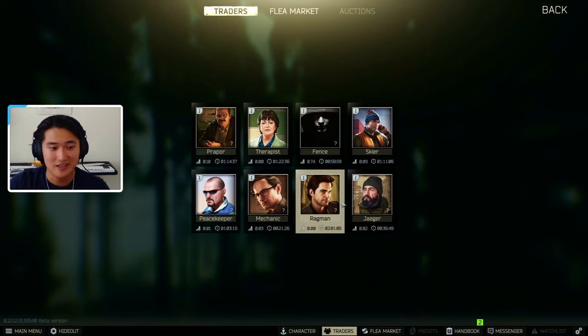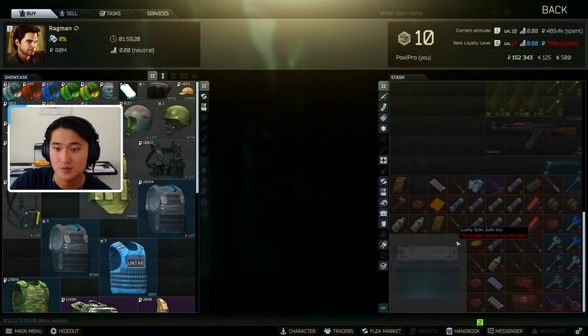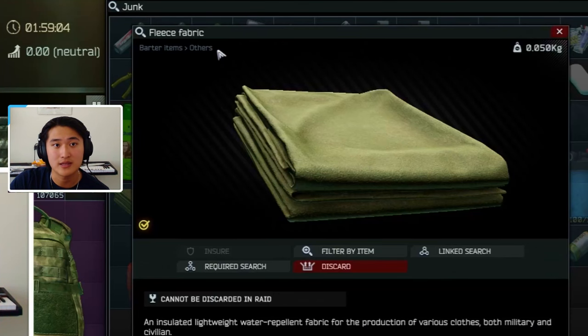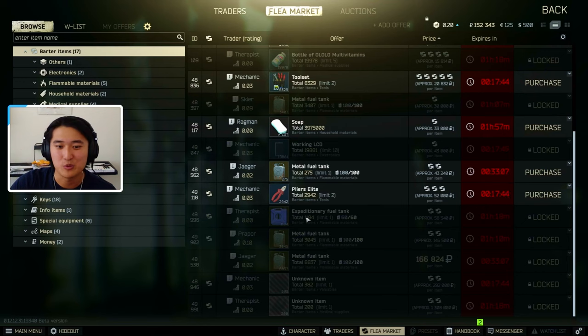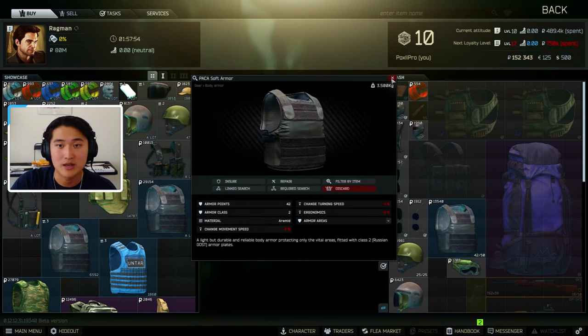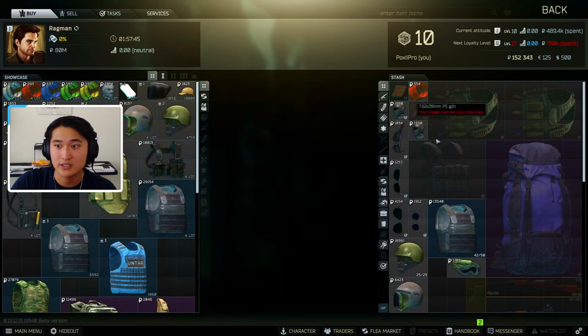Next trader is Ragman. Ragman will accept items for the most rubles that have the barter items and fabrics tags. For example, this fabric item is a barter item — the secondary tag should be fabrics to go to Ragman. If it's just barter items with 'others,' it would go to Therapist instead. In addition to that, Ragman takes anything with the gear tag — armor like this chest piece, rigs, helmets, and even masks all have the gear tag and go to Ragman.